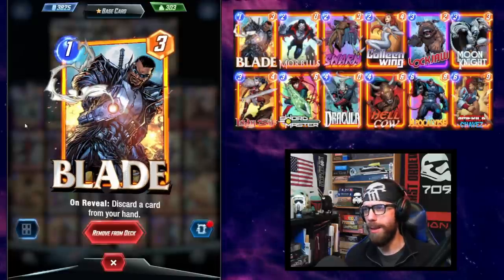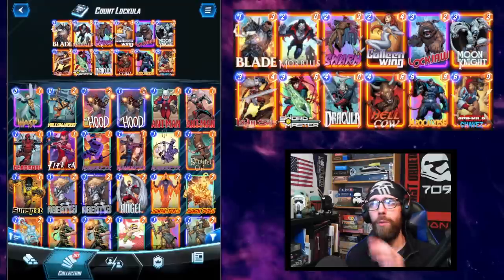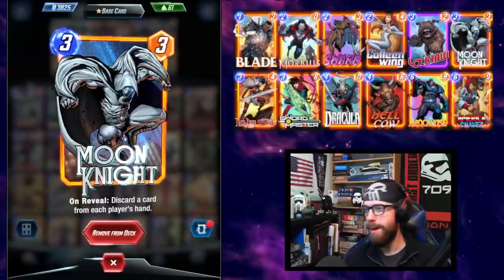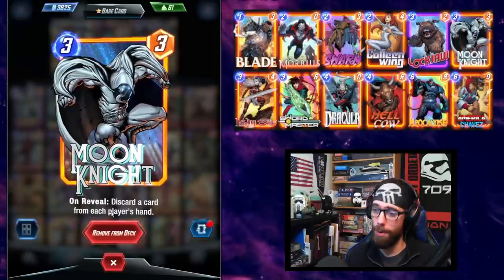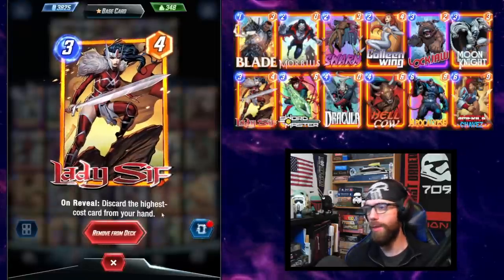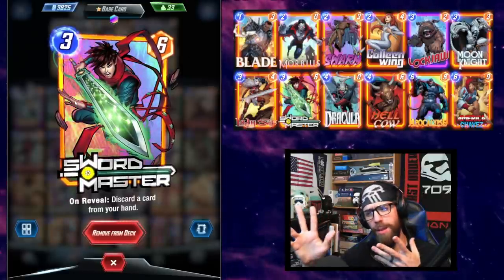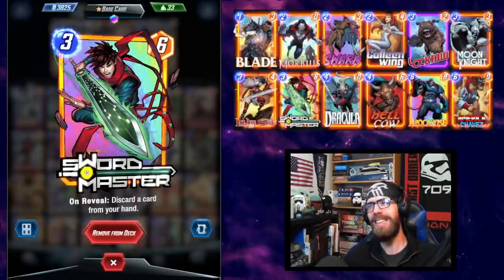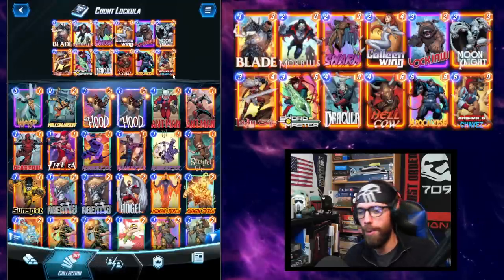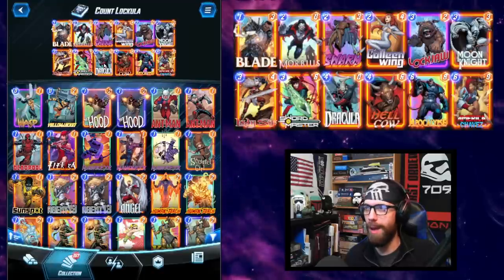We have Blade — one cost, three power — discards a random card. Colleen Wing, two cost, four power, discards the lowest cost card in your hand — we want this to hit Swarm every time, so we want Morbius and Blade out of the way first. Moon Knight on reveal causes both players to discard a card — very powerful control against the opponent. Lady Sif is guaranteed to discard the highest cost card from hand, so she's married to the Apocalypse. Swordmaster we're using for the stat line over Gambit; Gambit is inconsistent as a 3-1 with a random discard. The consistency of the 3-6 stat line from Swordmaster is more desirable here.